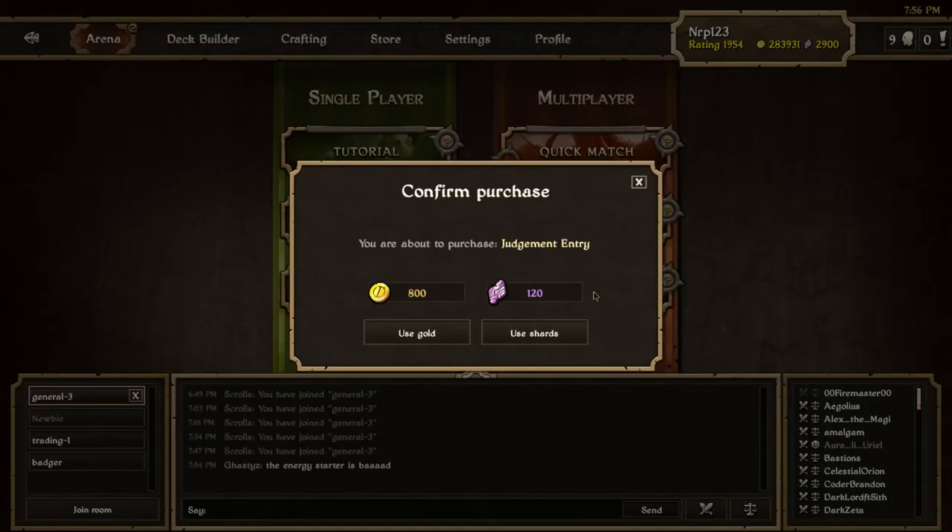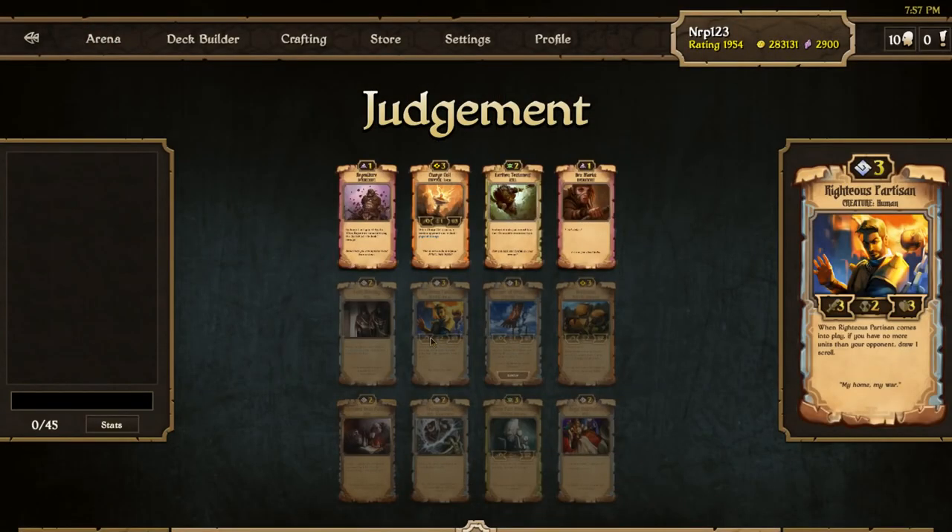I'm still going to be using the Azular Egg as my idol. I'm a little hesitant to do as many Judgment videos now because Judgment is kind of my go-to thing while streaming on Twitch. So I think I'm just going to draft the deck and commentate over the first match in this video, then hop on Twitch and stream the rest of the run. There will be a VOD uploaded on the Nerp Streams YouTube channel.